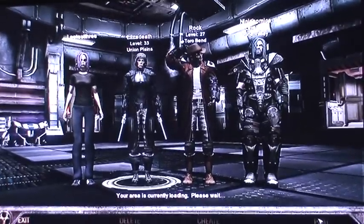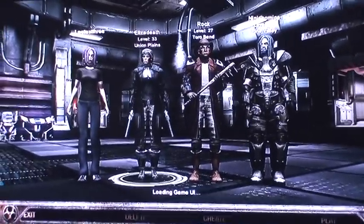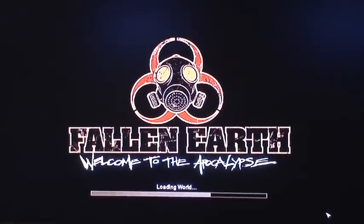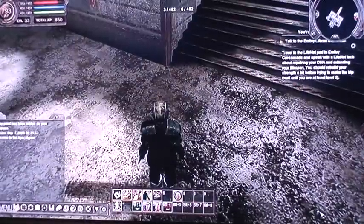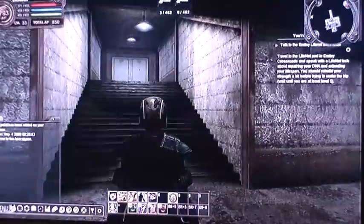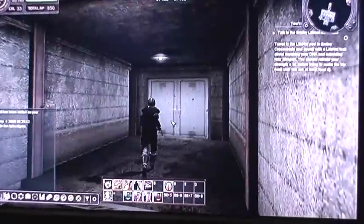The game is set in the Grand Canyon 100 years after it was wiped out by a viral apocalypse. The apocalypse kills like 99% of the population, and those who survive have the virus — they're just immune carriers effectively. But their DNA has been damaged by the virus, so you have all kinds of crazy mutations and creatures running around.